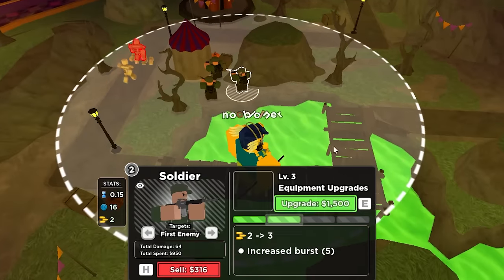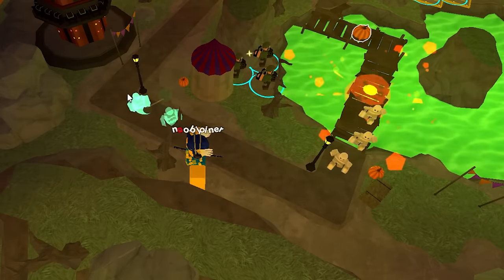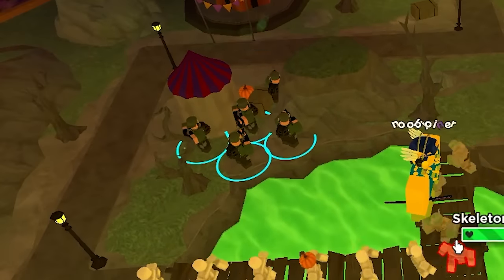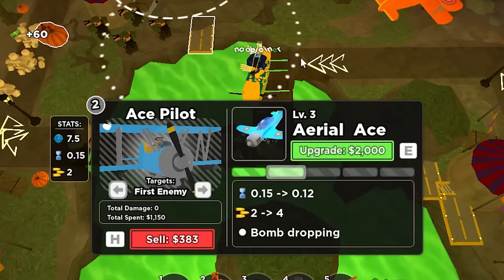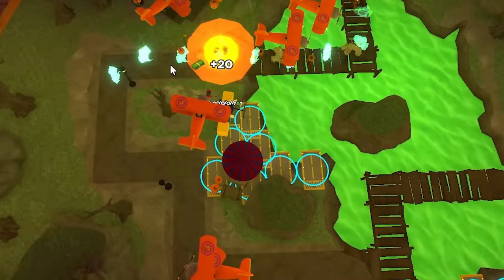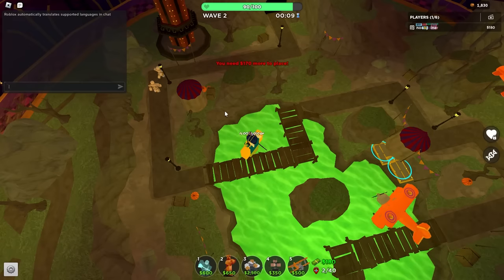Then get 2 of those soldiers to level 2, upgrade the level 1 ace to level 2, and then upgrade the last soldier to level 2. After that, place 2 more level 2 soldiers for a total of 5. Then place a level 2 ace pilot at this spot and spam level 2 ace pilots until you reach the placement limit. Until this point, you shouldn't have lost any lives — and if you did, you pretty much lose.